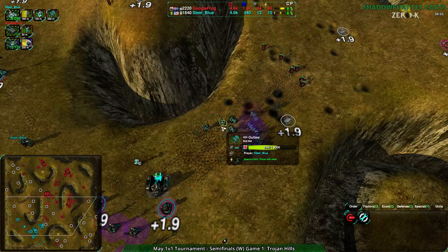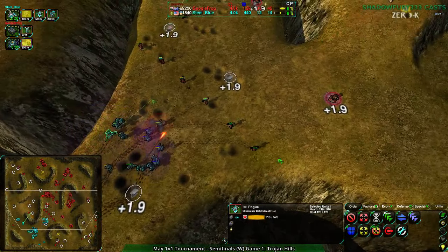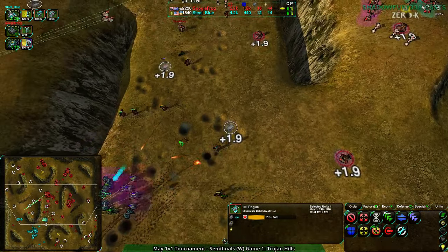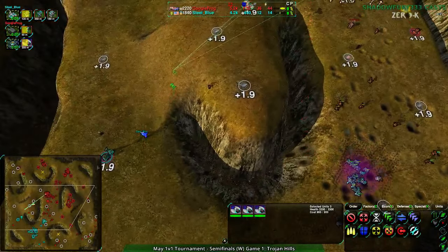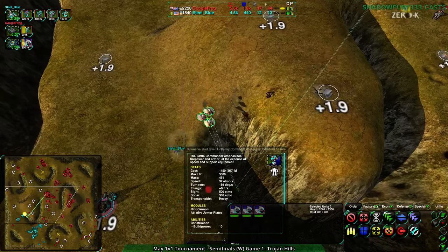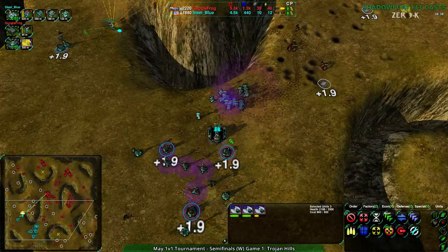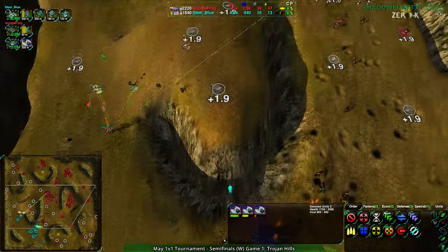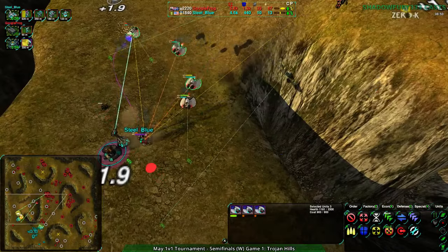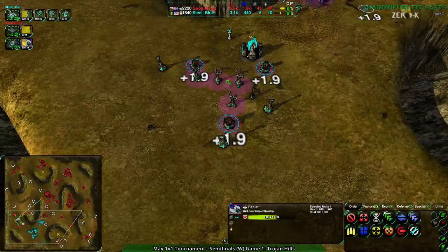Rogues are cleaning up pretty well with all the splash damage they have - I think rogues have a range advantage, about 75 elmo. Maybe they should be at the front of the moving line to try and push the Rocko's back. At this point it's a little late with the rapiers coming in and no Flexa on the ground for Steel Blue. The commander has riot cannon - good choice actually, it'll help a lot against the rapiers. But that's just too many rapiers. Steel Blue losing their commander, and with that most of their economy - over half their economy just went down the drain.